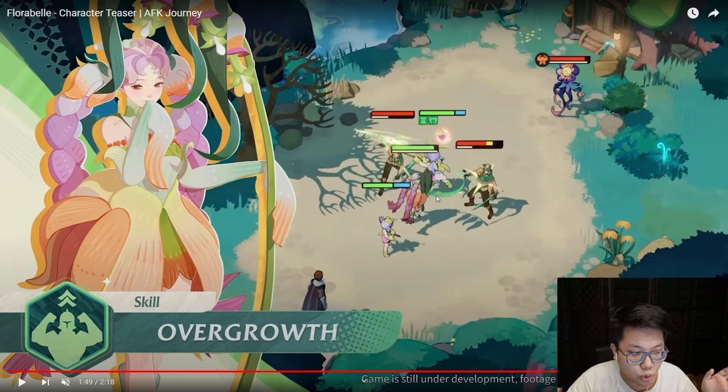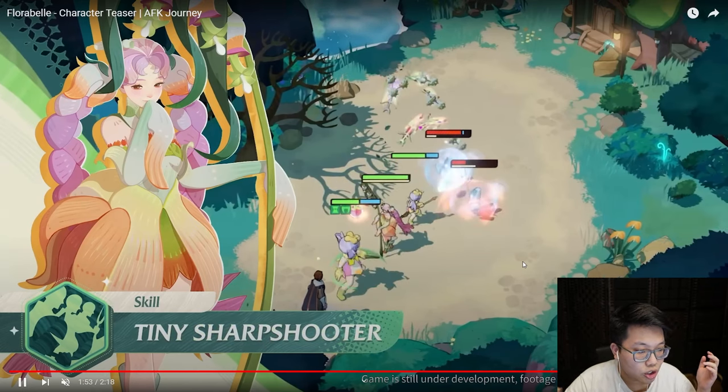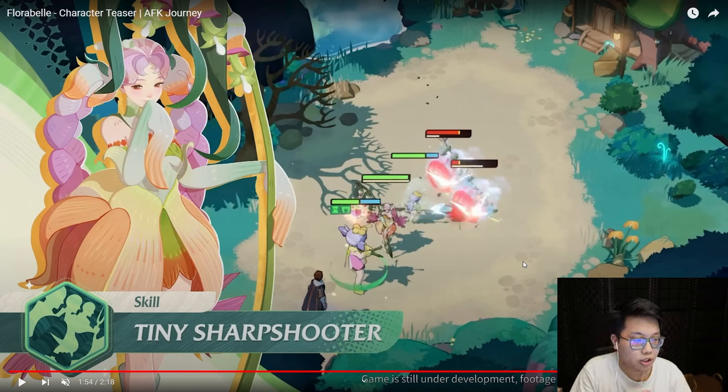The next thing we have is Tiny Sharpshooter, which looks like one of her minion spawns acting as a damage dealer. She still doesn't have the buff herself, so that makes me think the shield — or the mitigation shown through the blue bar — is exclusive just to her allies, or it might just be the summons. That said, giving out a couple of minions or spawns to tank things like wolves charging at you or assassins is extremely valuable. Where I am specifically in AFK Journey's AFK stages, things just come out so fast they one-shot me. I think it's safe to assume she's a Wilder character based on the leaves and nature theme, which will pair really well for late-game Wilder builds.